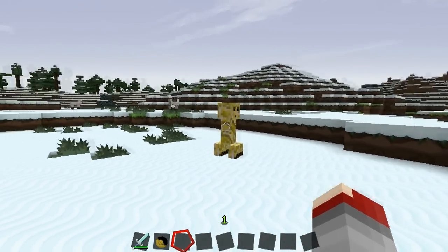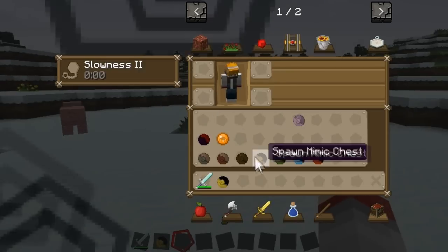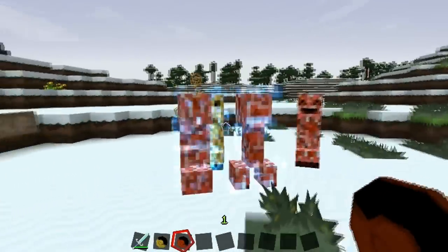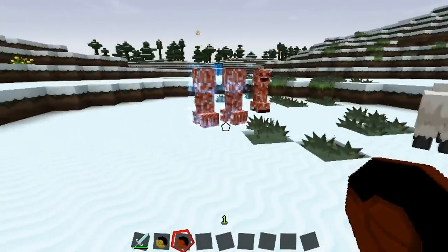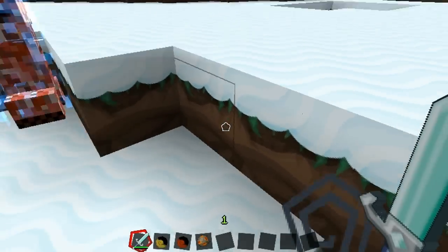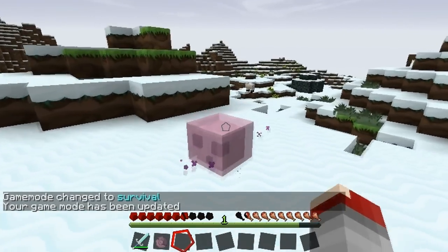That guy over there is the Support Creeper. He's just like other creepers, but when I walk towards him I get the Slowness effect. He's not much of a threat on his own, but when other mobs are nearby — like a Festive Creeper — he gives them buffs. If they are creepers, he'll strike them with lightning and can even turn them into Zombie Pigmen. You want to knock him out as soon as possible. He drops a fire charge.